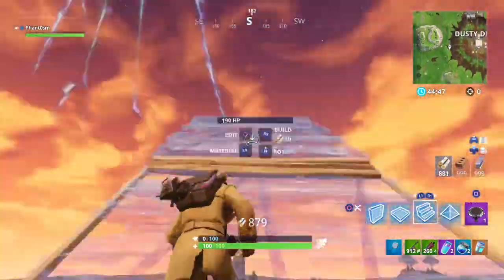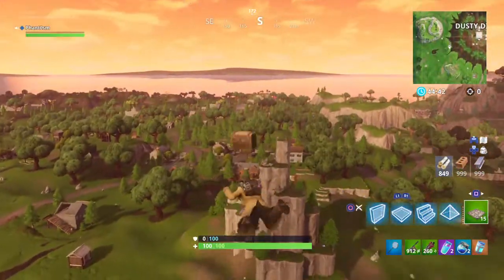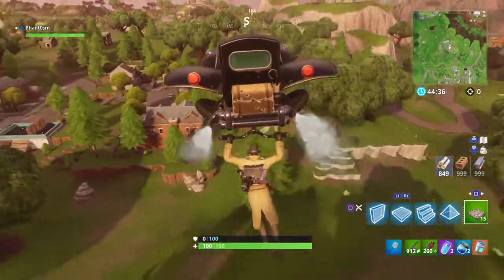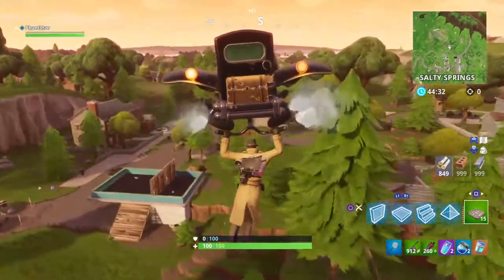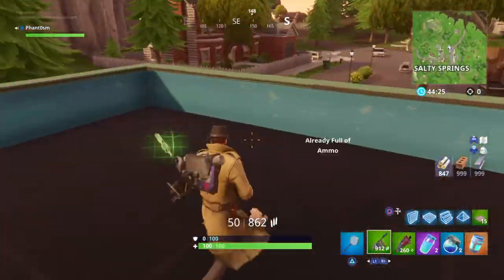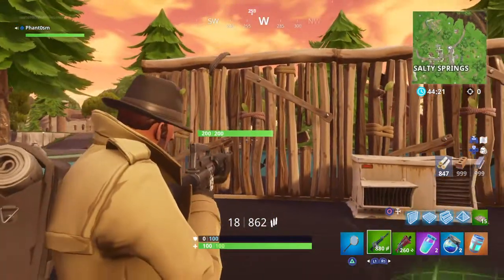That's why I have 999 everything. I don't know if there are any other rarities except this one. I actually recorded this a second time because I forgot to press record the first time. So here's the normal assault rifle — 200 health on the wall.